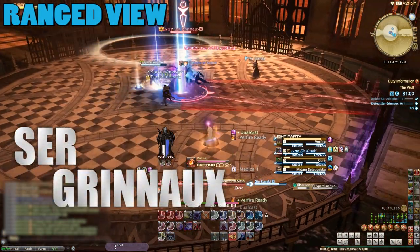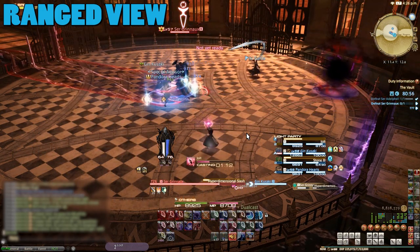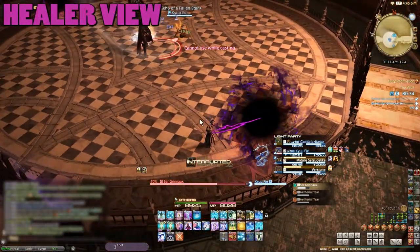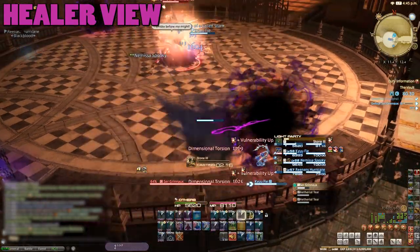The second boss, He-Man, is really pissed off. After he digivolves, he'll target random players with large line AoEs. These attacks will place purple void zones at the edges of the room. Standing near one will link you to it and you'll start getting hit with vulnerability stacks, so keep away.